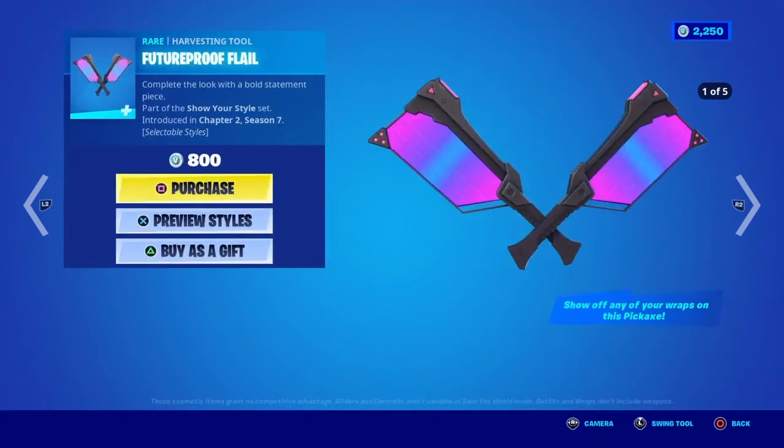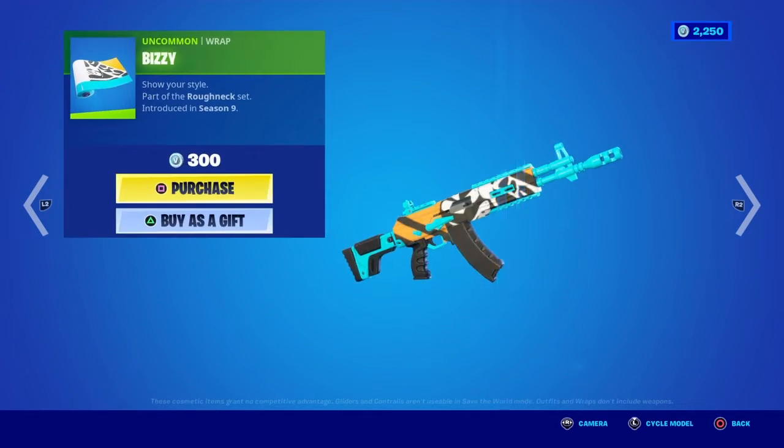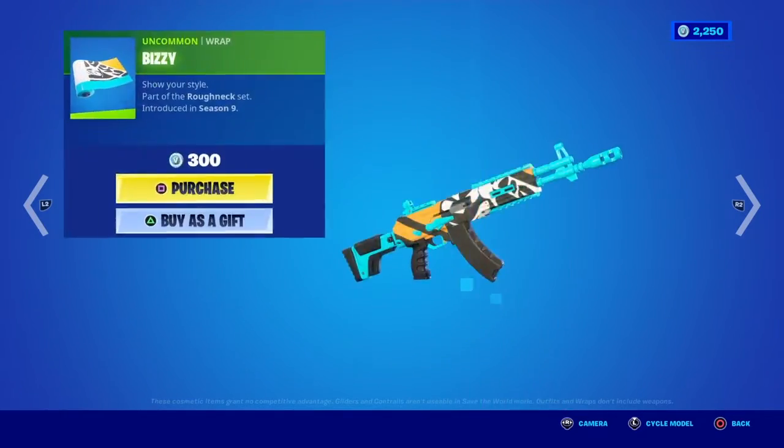The Hollow Slash pickaxe — you can get it separately if you like, no big deal. Here are all the wraps you can buy, including all the older wraps from older seasons that are available.